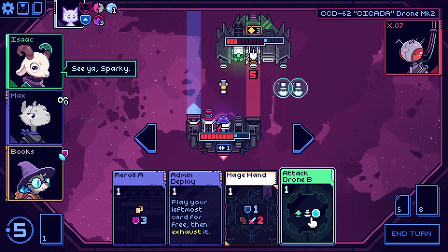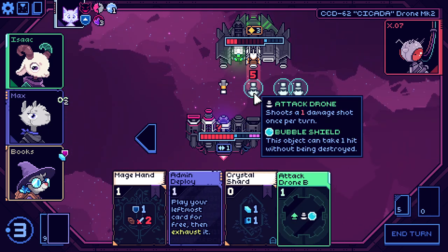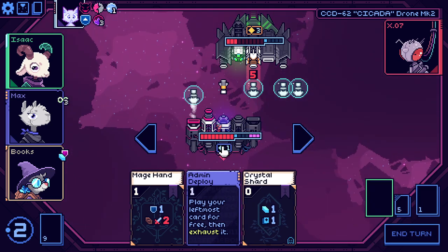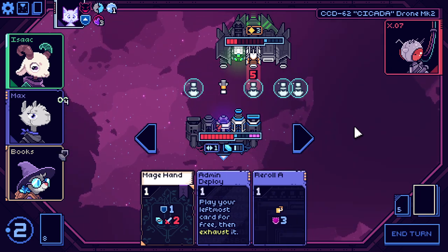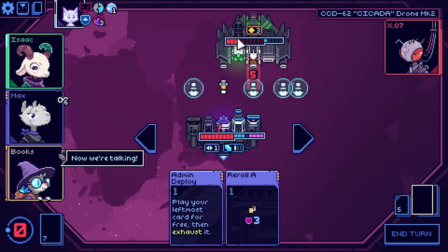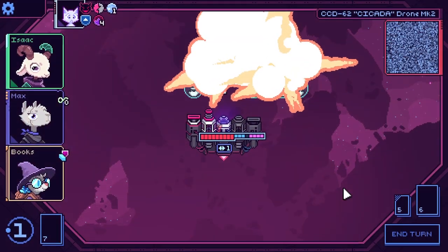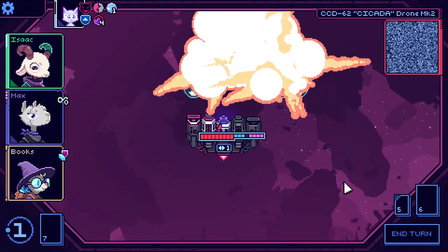This is fine — we can reroll, stick a drone out to block the five, now stick a drone out on this side, draw a card, basic block, sneak a shot in here. And that's over — okay, it's fine. I'm happy with that.